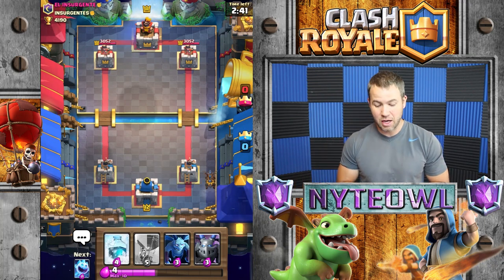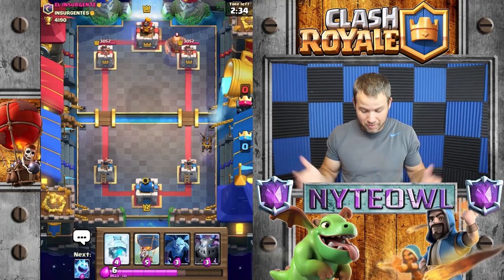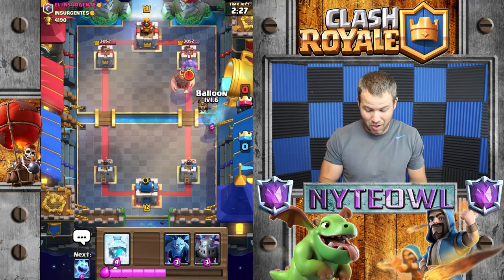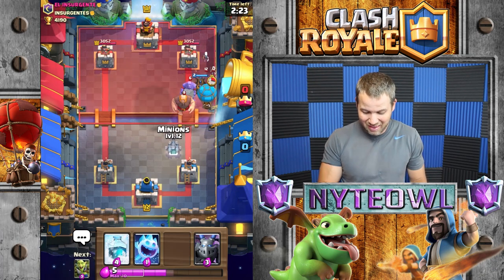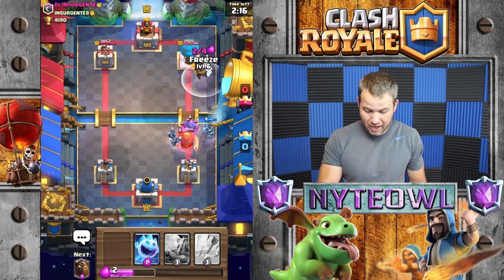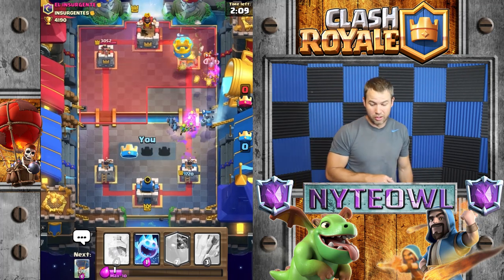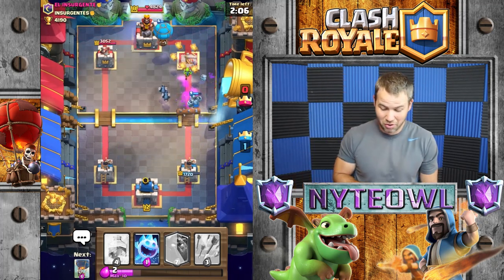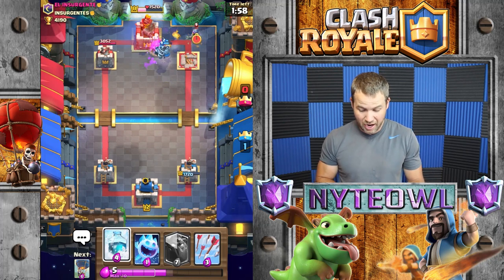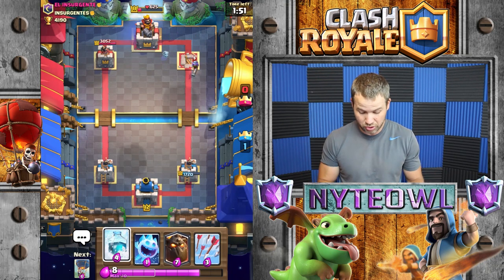We're gonna do balloon, ice spirit, balloon, ice spirit, freeze — and forget the lava hound maybe. Actually let's drop a lava hound in the back and push hard. He's gonna go giant — giant night witch, that's my guess. We're gonna go like that for sure, so he has to deal with all that action. The balloon just took the whole tower out all by itself! If the balloon had stayed alive I probably would have frozen it a bit longer — I should have frozen it. That worked out really well though.